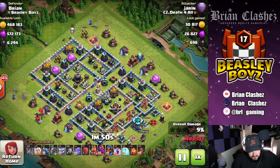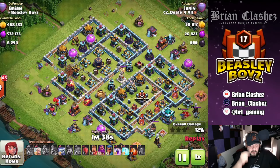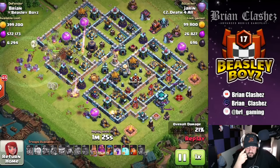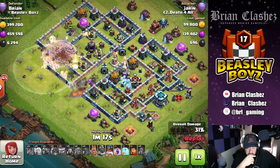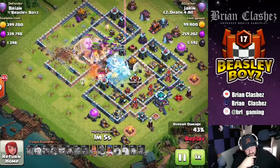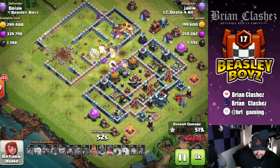He pulls some Bowlers out and chips away at some of the buildings on the corners. He uses an Earthquake spell — I think he's going to come in from the west corner on an angle. He tries to attack both compartments, but that doesn't make much sense. Looks like he's going for the loot. Here comes the clan castle — once those Ice Golems get destroyed they're going to freeze everything.